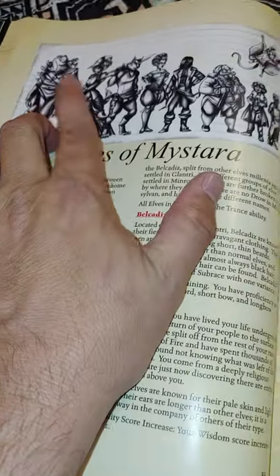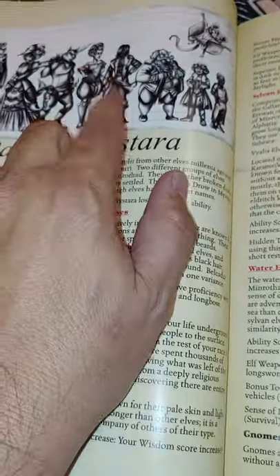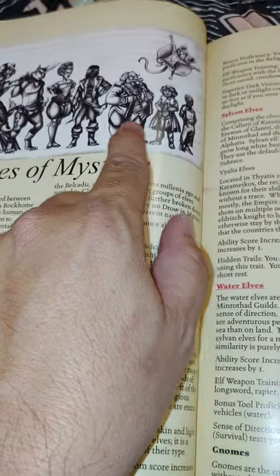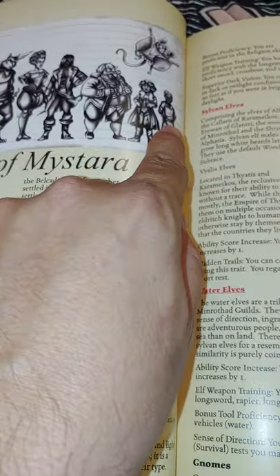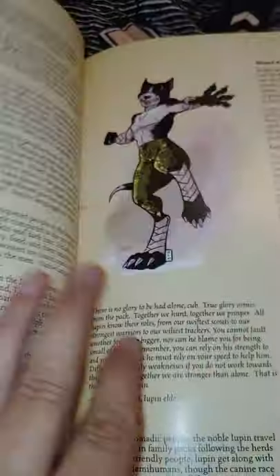The Tortle's wearing armor, but we're just going to say it's ceremonial. You've got the Lupin, the Rakosta, the She. Belkideself — not many of those around. Minrith had Dwarf. There's your Sky Gnome. Halfling. And then there's a Phanaton. That's all stuff here. More Misha art.